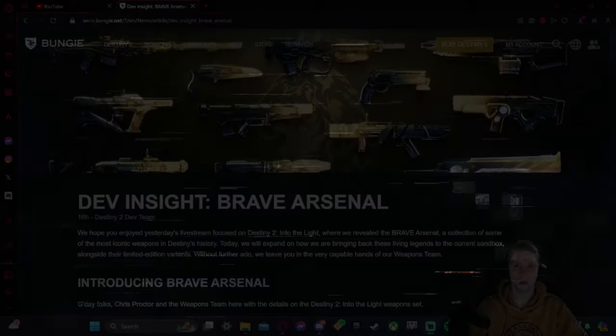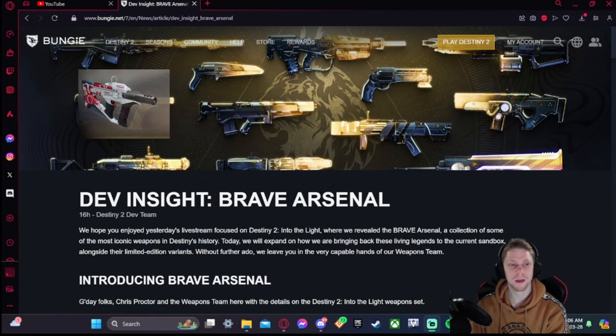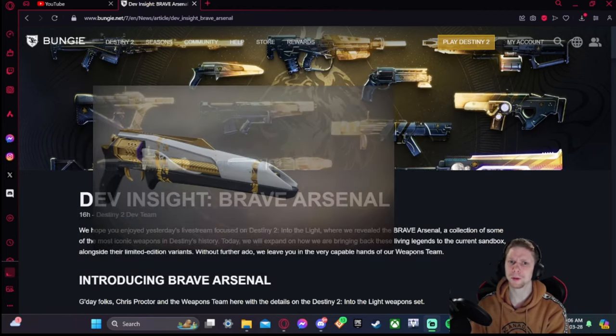Today we're looking at the Brave Arsenal weapons. Bungie released a blog post dev insight called the Brave Arsenal, and there's a bunch of weapons coming in Destiny 2: Into the Light — fan favorites they're bringing back, like Recluse and Midnight Coup.